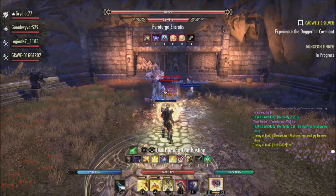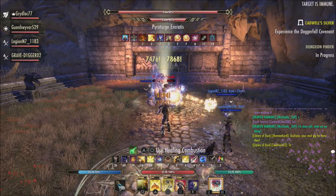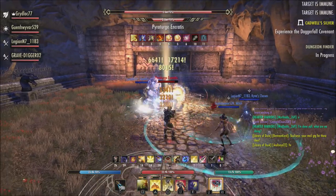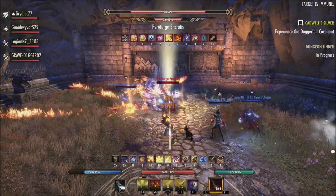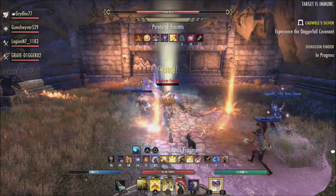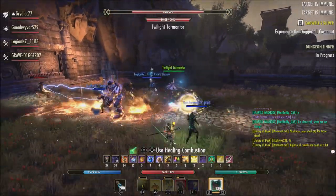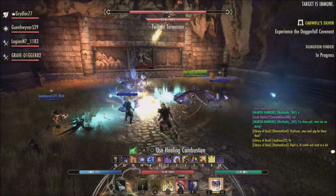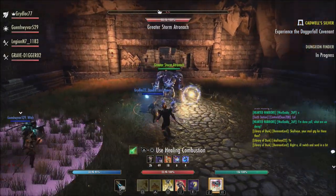The Energy Overload morph now restores up to 1200 magic and stamina rather than up to 1192 magic. The restore now happens anytime you use light or heavy attacks rather than only when you deal damage — once again something for more hybrid type options. For Surge, they fixed an issue where the Major Sorcery granted from this ability was not ranking up in duration.